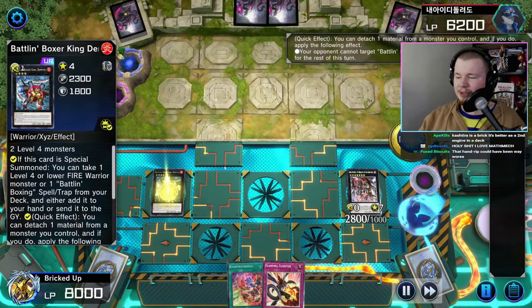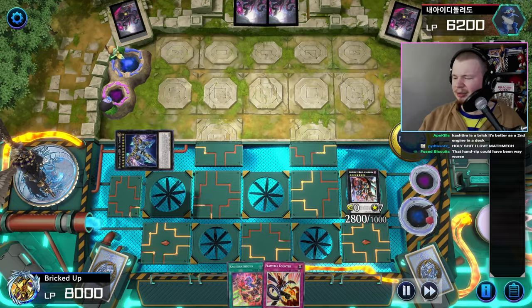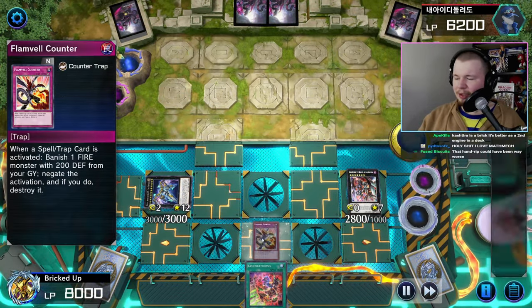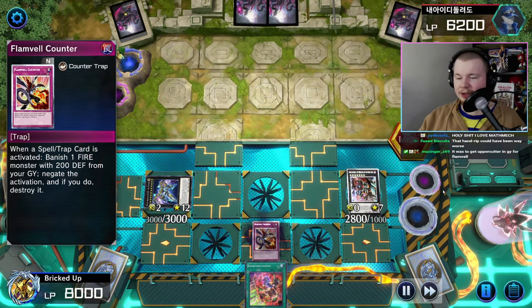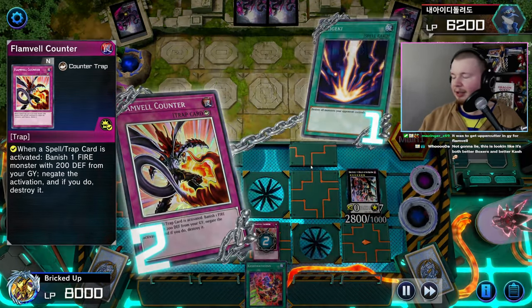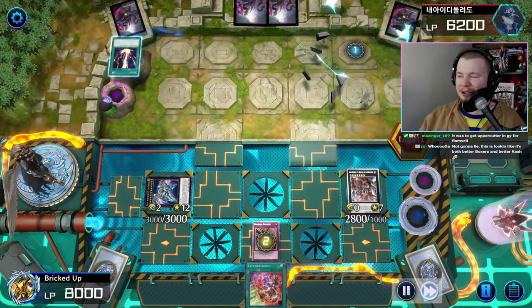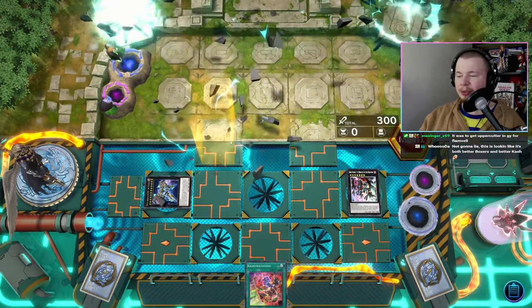Go for King Dempsey to make himself unaffected then go into Zeus. Set the Flamvel Counter — needed to banish a fire with 200 defense and you have one right here. They go Raigeki — good thing you did that. Negate the Raigeki, they go into Firewall Defensor, go into Lingerie Bow, and then they just scoop. Pretty funny. Both better Boxers and better Kashira — it genuinely provides advantages to both.